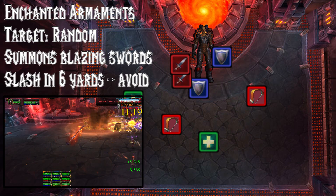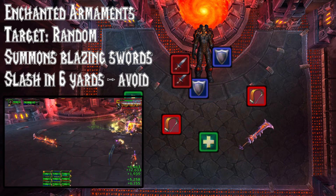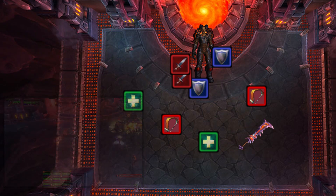Her other ability is Summon Enchanted Armament. This will summon some fiery swords which slash the air around them every 3 seconds. Make sure you stay away from these swords and you should be fine.